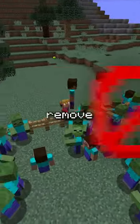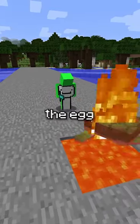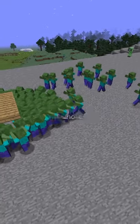Did you know there's an easy way to remove every single zombie in your world? At the cost of sacrificing one or more chicken egg and placing it on the coordinates 0,0, every single zombie will walk straight to that location and devour it.